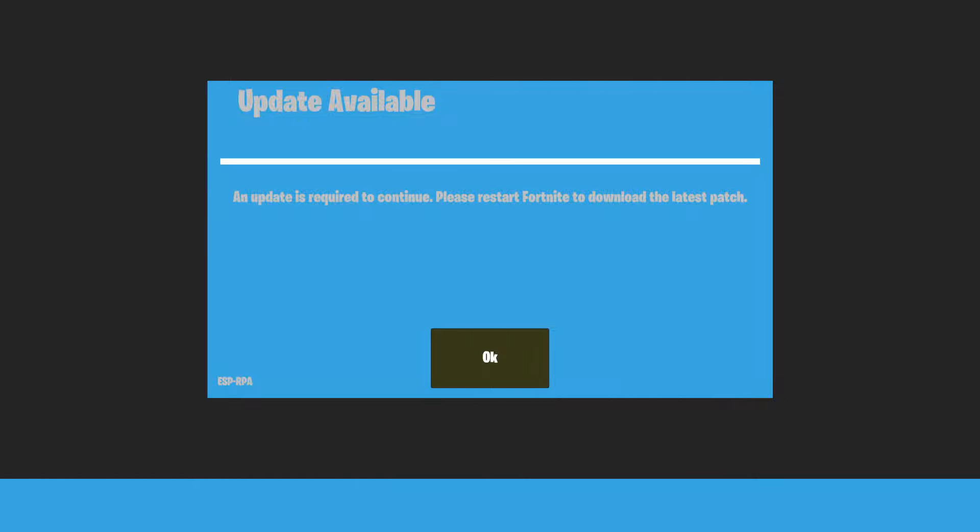The reason this is going on is not your fault. There was already an update, but players are receiving this screen because there are actually two updates for Fortnite Chapter 5 Season 2 — you need to update your game two times. If you click OK, nothing happens.